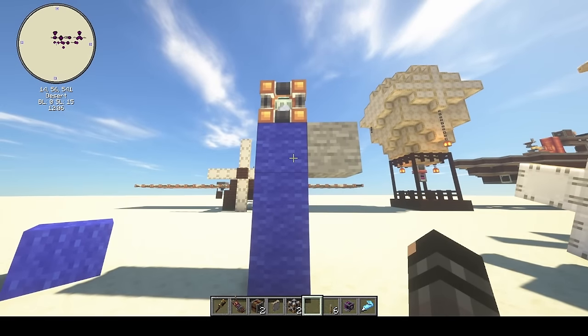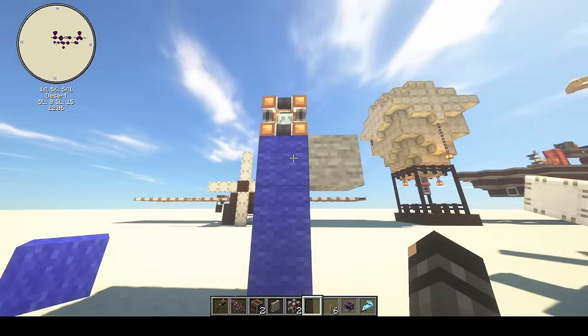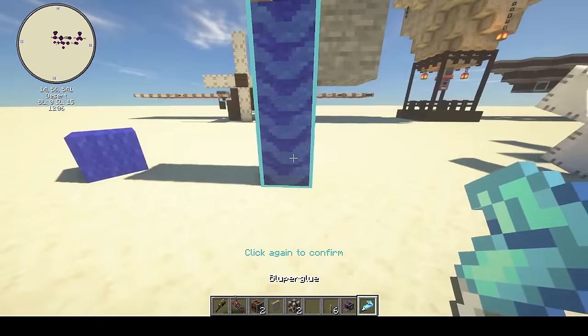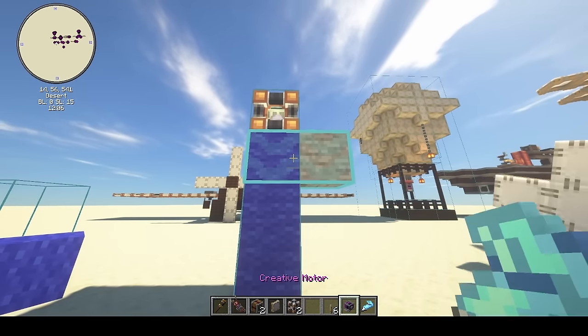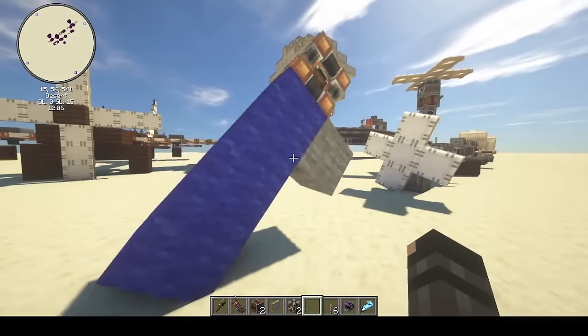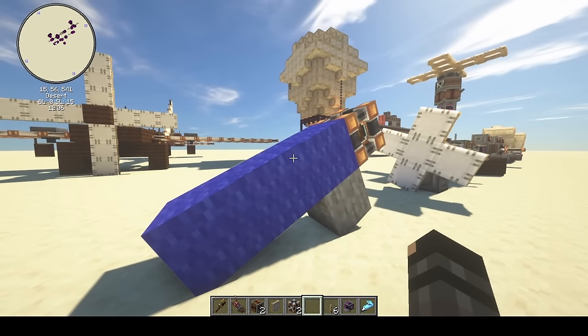Here's a setup that's obviously going to fall over once physics are infused. You can speed up the process by right-clicking the physics infuser twice. Always remember: the physics infuser has to be glued to the rest of whatever you want to get physics — otherwise it will not work. Right-clicking twice gives you physics right away, faster than watching the animation.